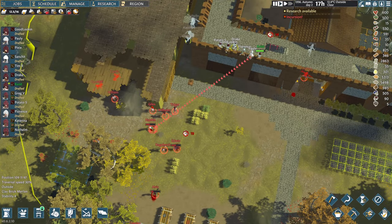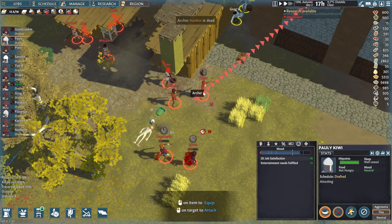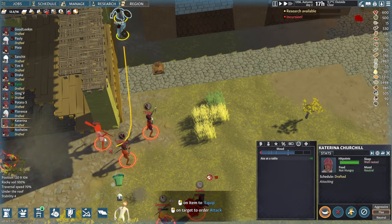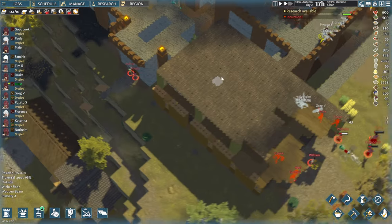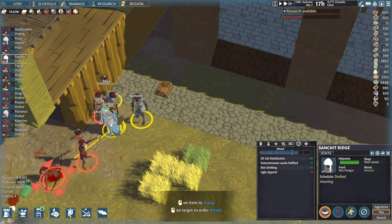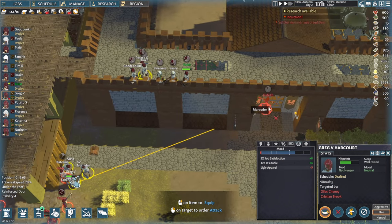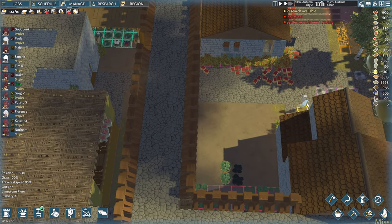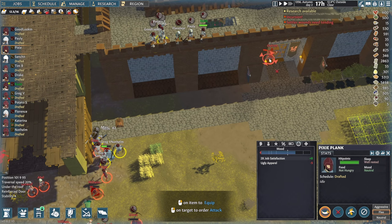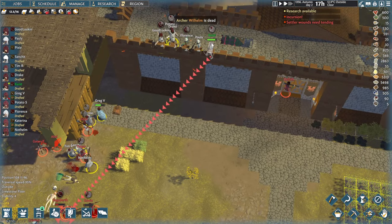Cooist took the first hit on our side. Hanken is down. Bolly, who are you targeting? Let's take down another archer - let's take Wilhelm. Katrina - beautiful! Those two are still over there. Greg, that was a massive hit - you're going to have to fall back a little bit. Pixie, you're wielding a sword as well, so we can bring you out this way. Another archer is down - fantastic, Cooist!